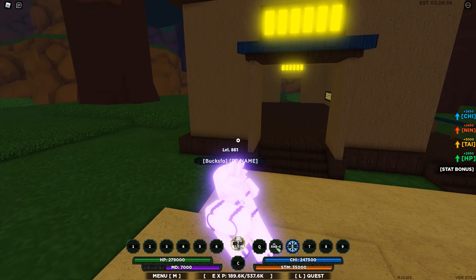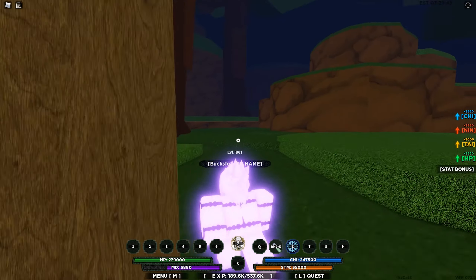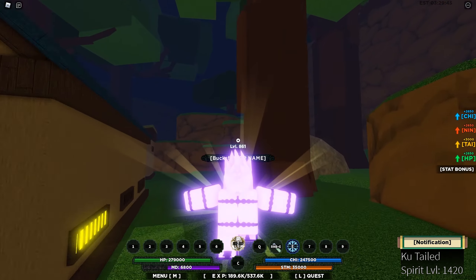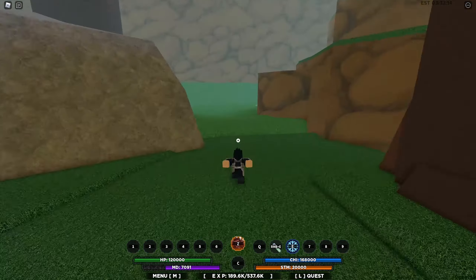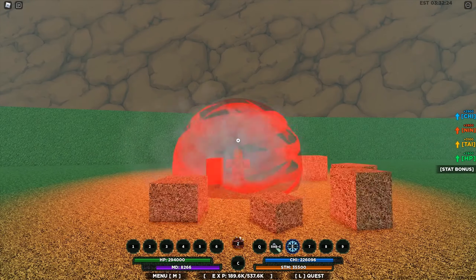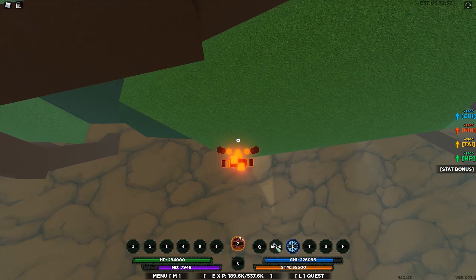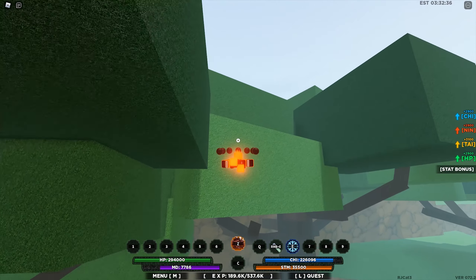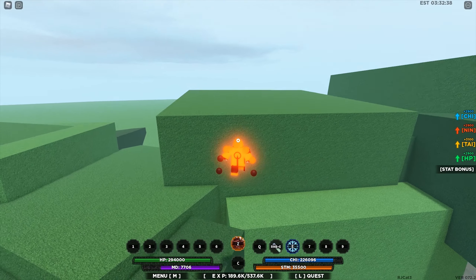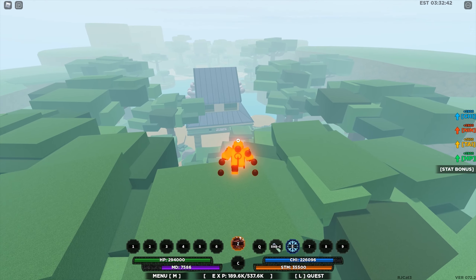Beyond the ramen shops are just structures that you can hide behind. There is a tall cliff at the end of the road, but it is just a barrier at the edge of the map. There is nothing beyond the cliff.